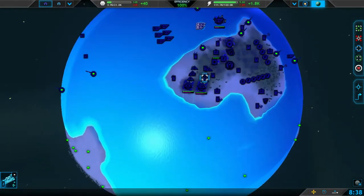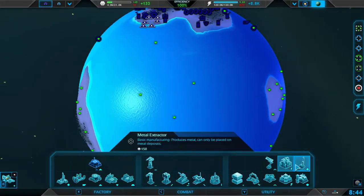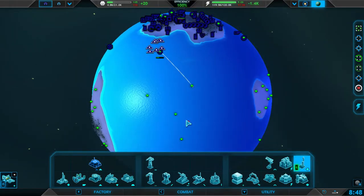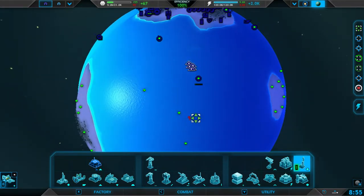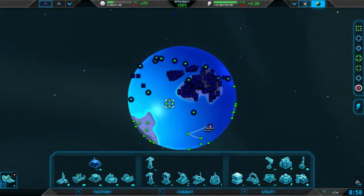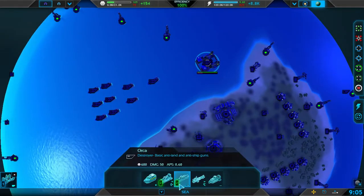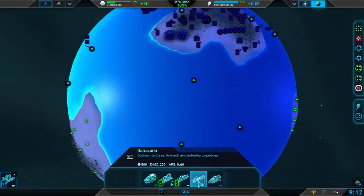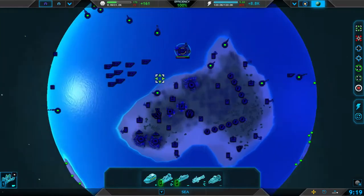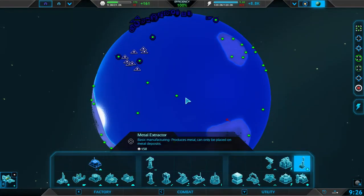Now we have enough orcas to be pretty good for defense against air. Narwhals shoot air, land, and sea. Orcas can only shoot land and ships but are more powerful against them. These are subs — I don't really like tier-1 submarines, they're not very good. But I do like the advanced submarines, which we'll get to, hopefully.